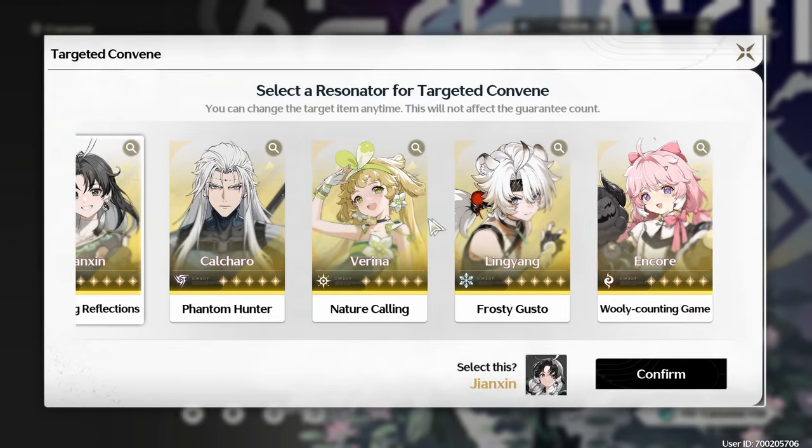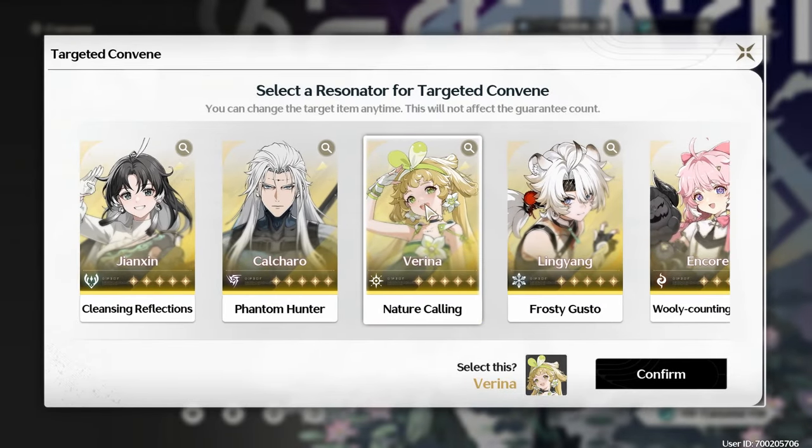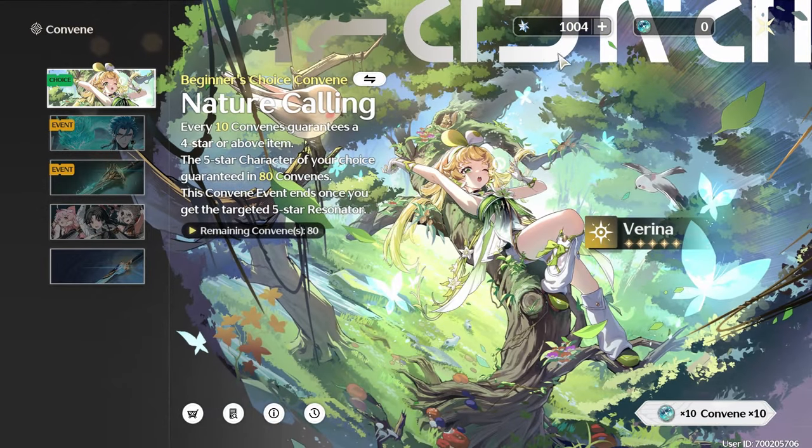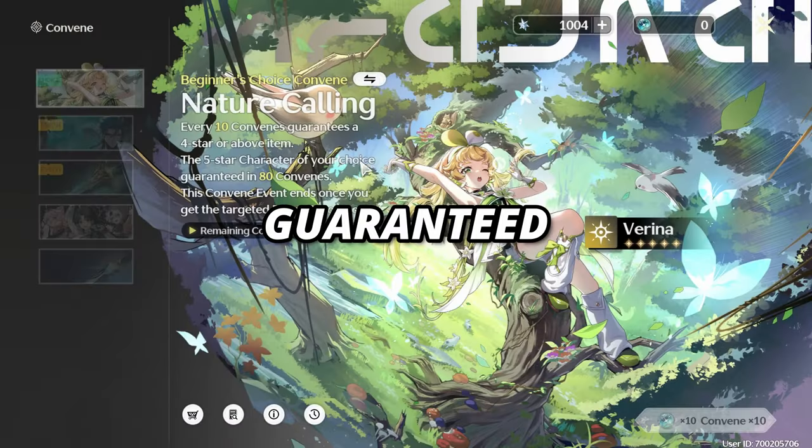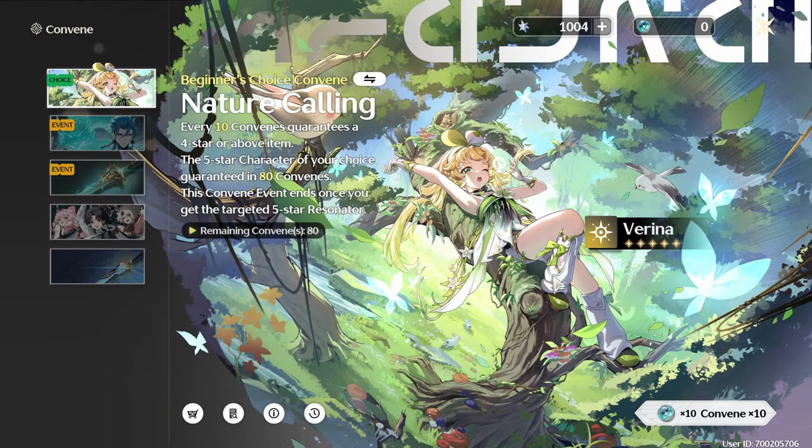Next is the Beginner Choice Banner. After you've gotten your 5-star on the Beginner Banner, you unlock a new banner. This banner lets you choose any standard 5-star character, and you will get them guaranteed after 80 pulls, which is pretty awesome.